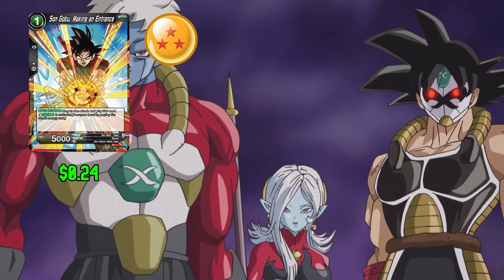Next up in the deck we have Son Goku Making an Entrance: 1 any and 0 for 0 combo power. This card is Counter Attack — negate the attack, play this card. This card has 5,000 power.